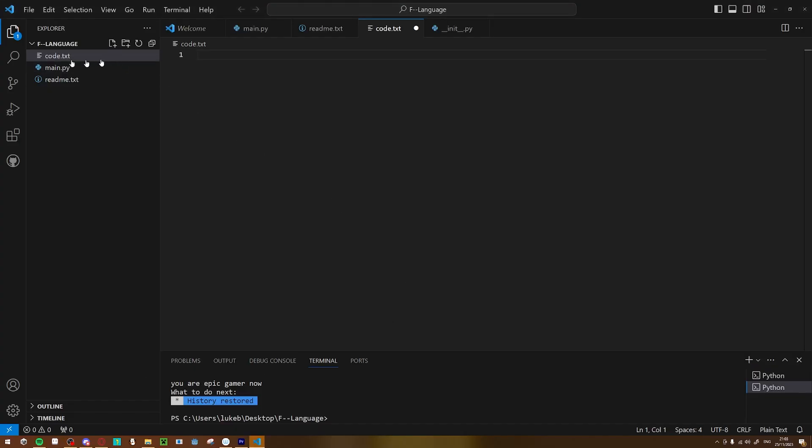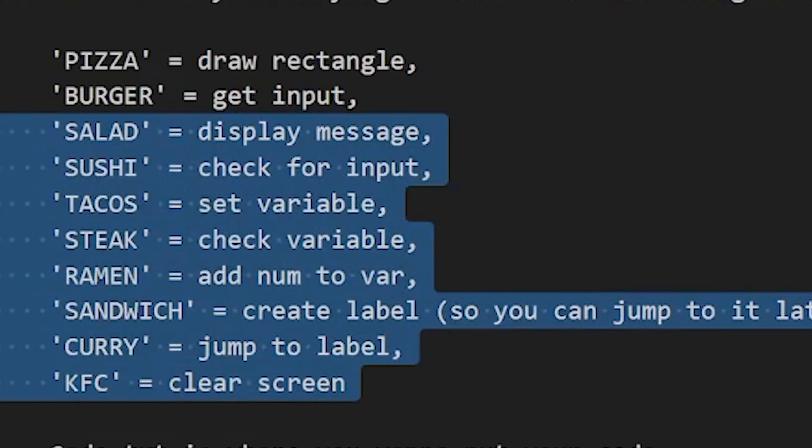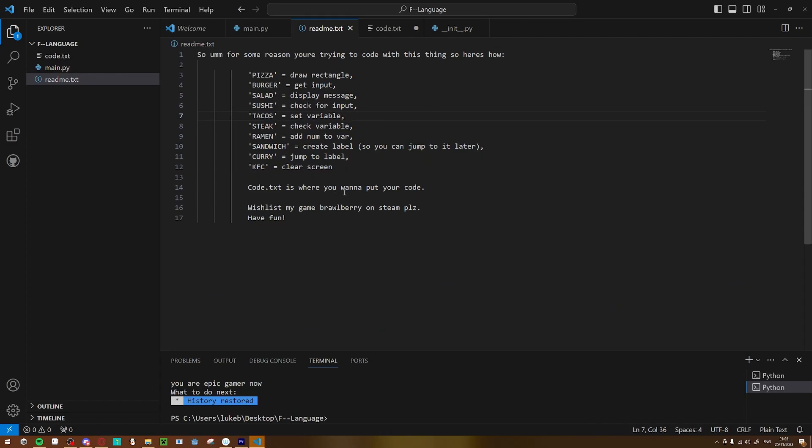All right, here we go. Here are all the commands. I made them food-themed because it's the most annoying. So what kind of game am I gonna make? All right, I'm gonna make a top-down game.